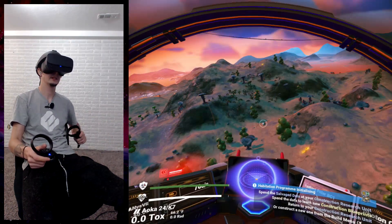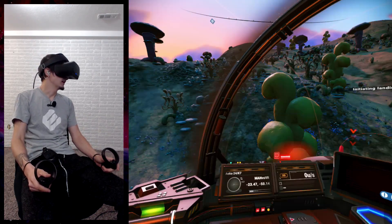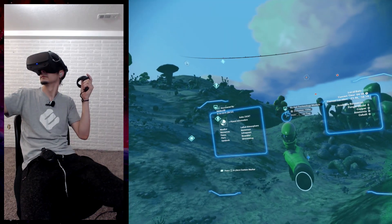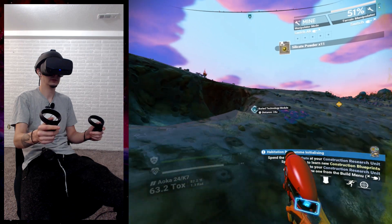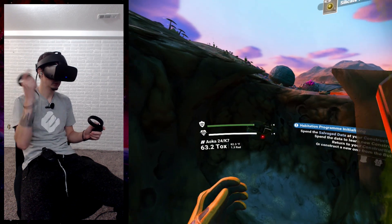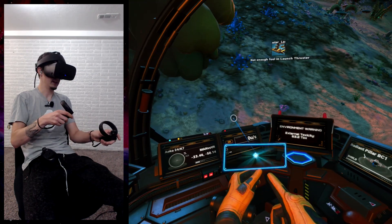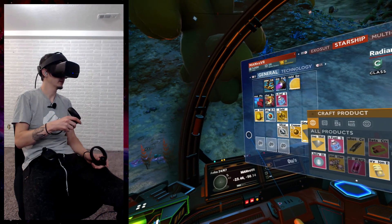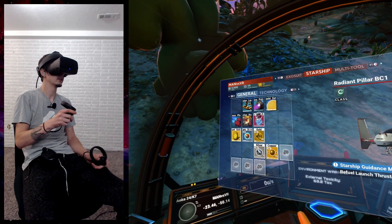Alright let's fly this thing over here, see if we can get closer to that buried piece of technology because I need one more. I think I can make it. Got it! Back to the ship we go — going back to my planet that's full of trash and gas. Make one of these, make another one of these — always have an extra one.